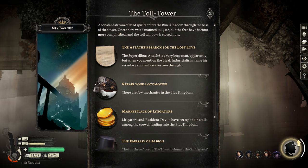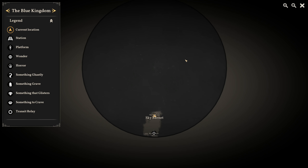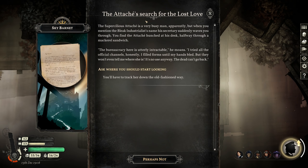Let's do the Attaché's Search for the Lost Love quest. The Supercilious Attaché is a very busy man, but when I mention the Bleak Industrialist's name, his secretary waves me through. That's the quest from Port Prosper — the Bleak Industrialist wanted me to speak with their agent here. The Attaché is hunched at his desk halfway through a mackerel sandwich: 'The bureaucracy here is utterly intractable. I tried all the official channels, filled forms until my hands bled. But they won't even tell me where she is. The dead can't go back.' — I think we smuggled one of the dead back to the Reach at the very beginning of the game.